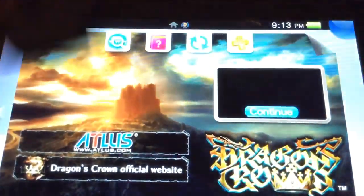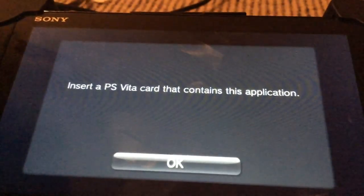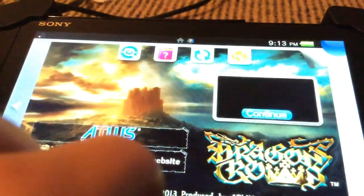So here's where things get interesting — here's where we do stuff. This is very, very buggy. As you can see, if I tap on here, it says...